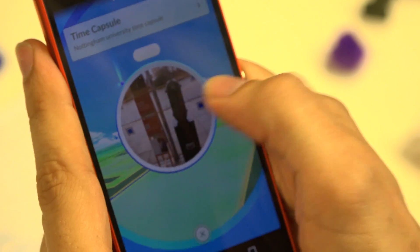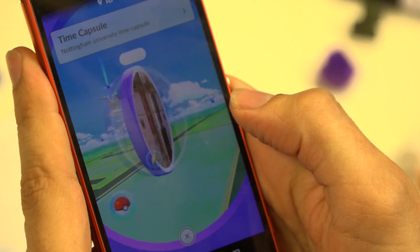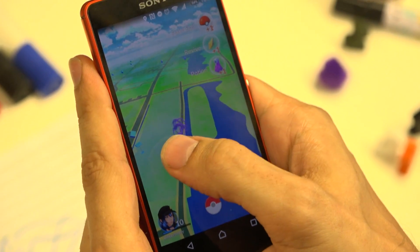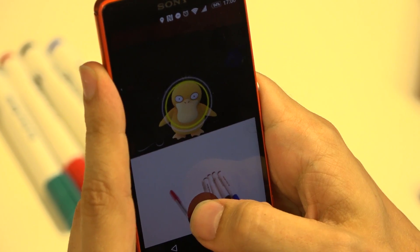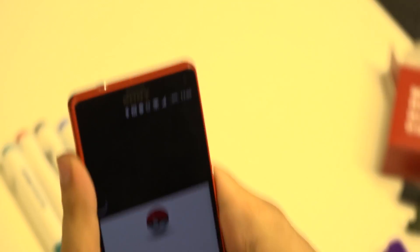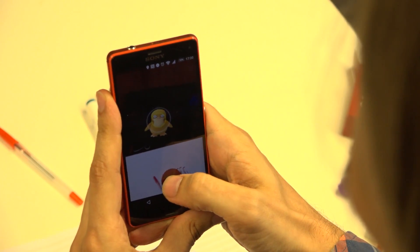We're here at the university and over here is a Pokéstop. If we do this, we get bonus items that we need. There's also a Pokémon next to it. Let's see if it works — I've hit it, but now it might escape. So we need to wait a few seconds. It has escaped, so let's try again.